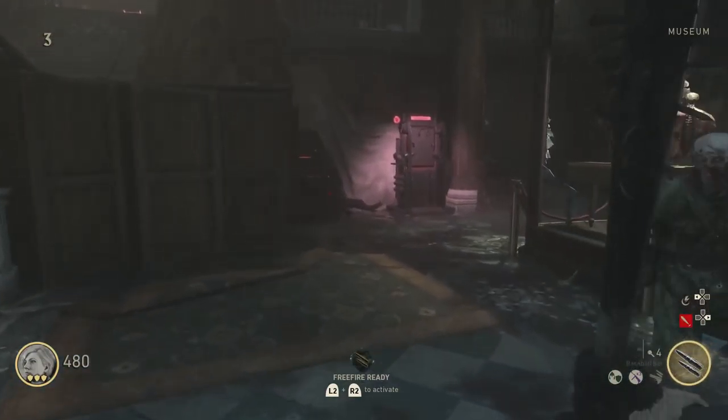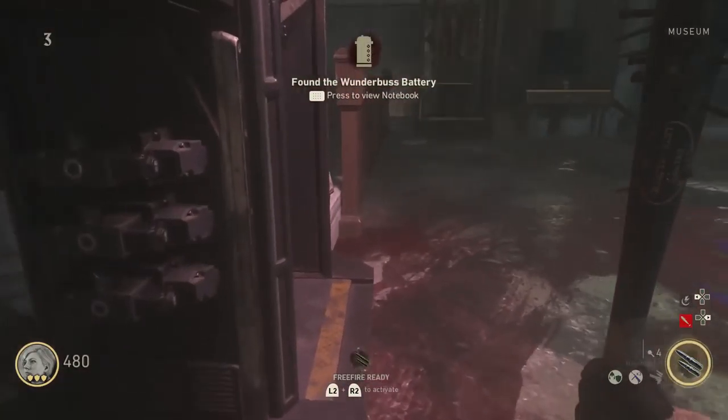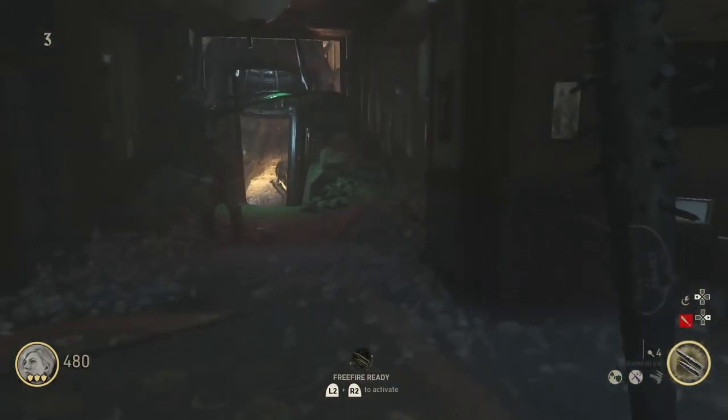If you didn't find it in those two locations, there's still one more within the museum. This one is pretty easy and straightforward — just walk inside the museum and straight ahead you'll see it on a crate right next to a shield machine. Once you get the battery, you're well on your way to building the Wonder Bus.